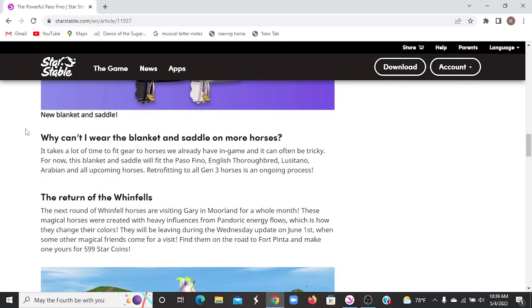These are all for players level 12 and higher, and can only be put on the Paso Fino, English Thoroughbred, Lusitano, and Arabian for now. They're also going to be putting them on Generation 3 horses that are coming, and will try to add them to horses that are already in the game.